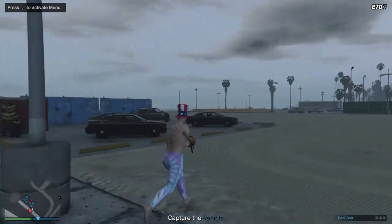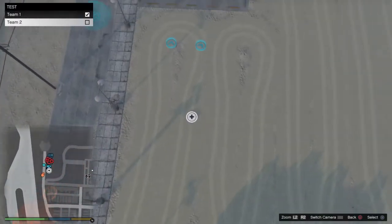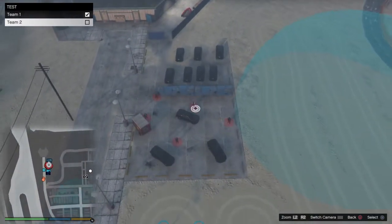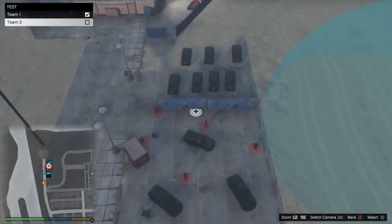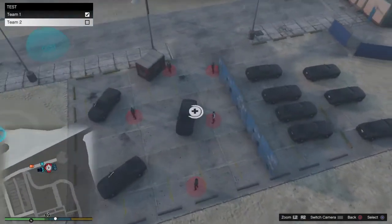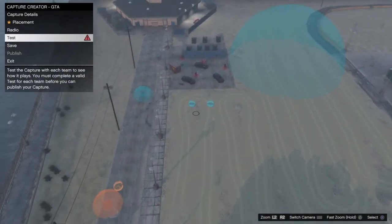But yeah guys, that's how you get into GTA Online Crater Mode and how you can make a quick little map. You can also make stunt races, races, death matches — pretty much whatever you want. I just figured I'd show you guys how to do it. I hope you guys liked it — drop a like on the video, subscribe, and peace out.